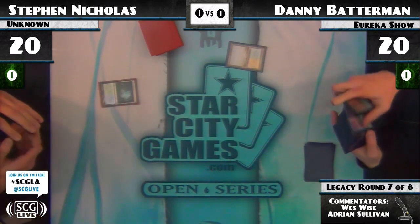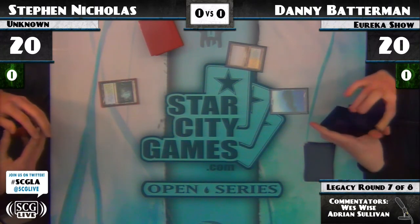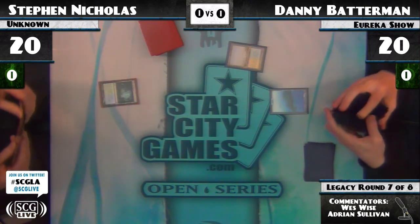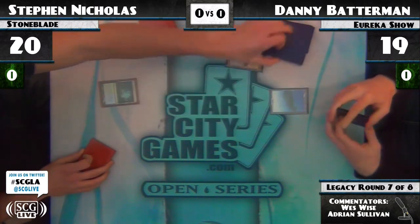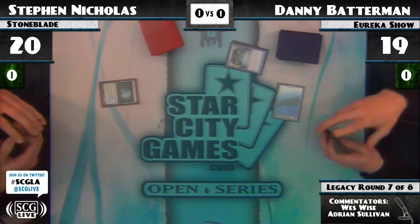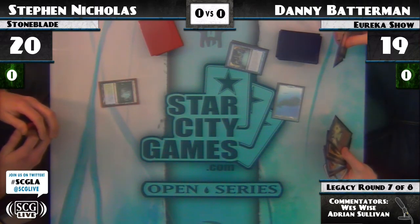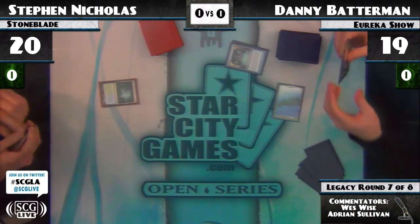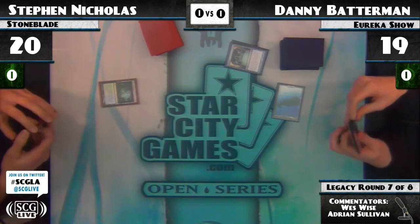Turn one Misty Rainforest faces off against turn one Flooded Strand. Danny goes for his fetch right away, getting a Basic Island — the only Basic Island in his deck. He also has a Basic Forest. Let's check out Danny's hand. Looks like he's got the Eureka. Eureka! Green Green 2 — take turns putting stuff into play. Preordain, a banned card in Modern. He likes one of them, pitches the other one.